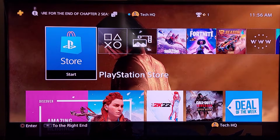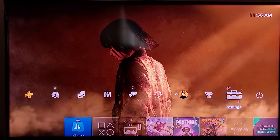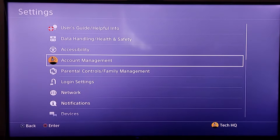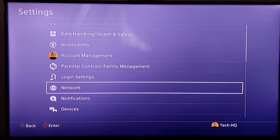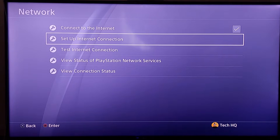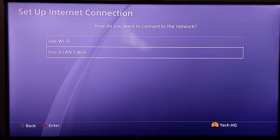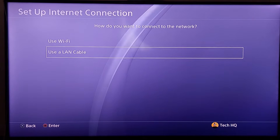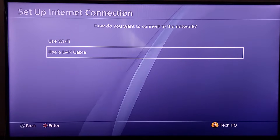Okay guys, for the first method to fix this error, first of all just go to the top bar on PS4, then go to the PS4 settings, scroll down and go to Network, then go to option number two, Setup Internet Connection. For the first method, you should use a LAN cable to connect to the internet. With a LAN cable you can get lower ping and also faster connection speed, and sometimes it helps fix errors like this.